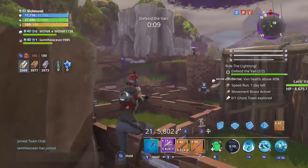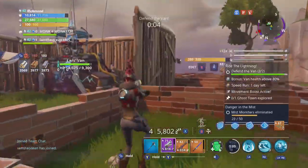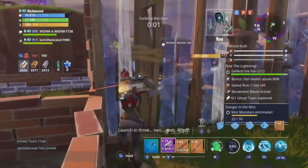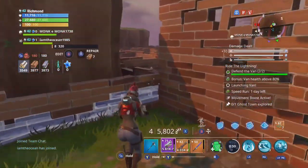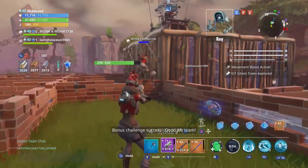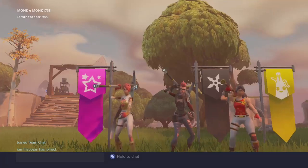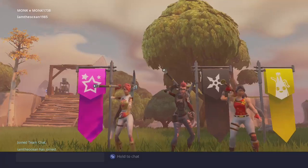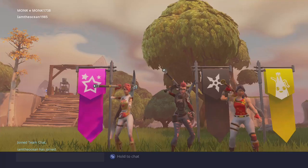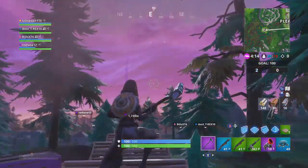Alright, this was over in Fortnite Save the World and it was one of the more frustrating things. We're in the middle of trying to defend this van and our teammate keeps destroying the walls — I don't know why. It was a constant thing during this defense. I just kept building them back and he would either put in the little bitty low walls — which ranged enemies are still going to be able to hit the van over — or just completely break the walls. He didn't know how to edit builds or anything like that, so it was kind of frustrating.